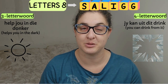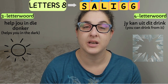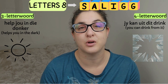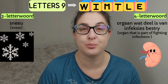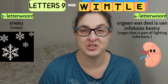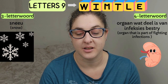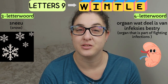Group eight. Three-letter word: 'Dit help jou in die donker' — helps you in the dark — and then you've got a picture of the sun. And four-letter word: 'Jy kan uit dit drink' — you can drink from it — and then the picture there is of shards of broken glass. Group nine. Three-letter word: 'Sneeu' — snow — and below that you have a picture of snow. Four-letter word: 'Orgaan wat deel is van infeksies bestry' — organ that is part of fighting infections — and below that you have a picture of an organ.